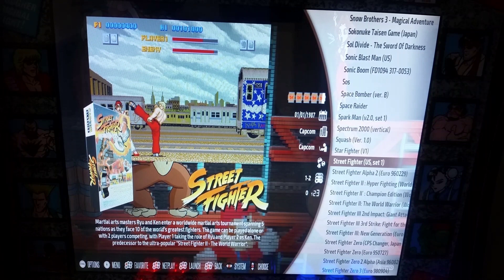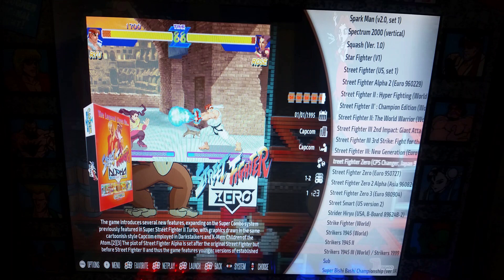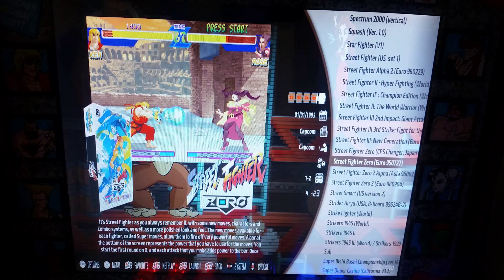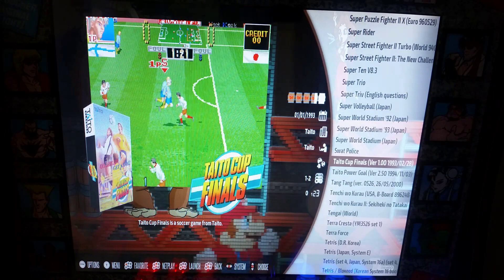Because this is on a Street Fighter cab, this image is really good — you have pretty much every Street Fighter minus 4 and 5: Street Fighter, Street Fighter 2, Alpha, Hyper Fighting, Champion Edition, World Warrior, Street Fighter 3 Second Impact, Third Strike, New Generation, Street Fighter Zero, Zero 2, Zero 3. So many Street Fighters! In summary, that basically wraps up this image, and the next video is going to show you how to mess around with all those shaders.